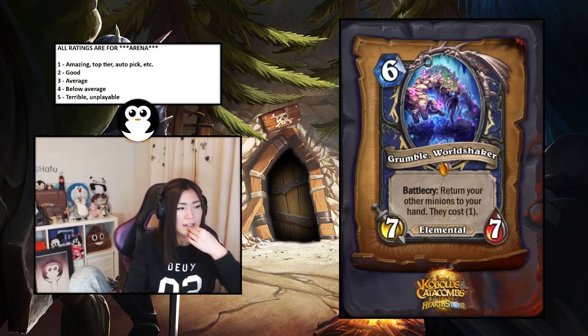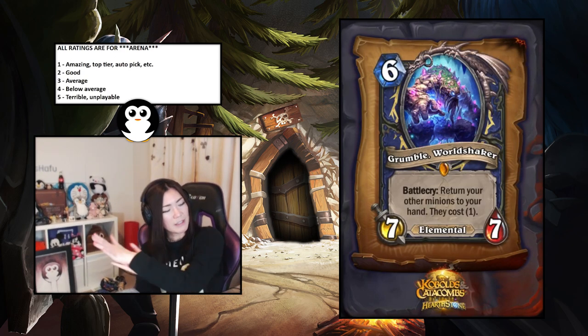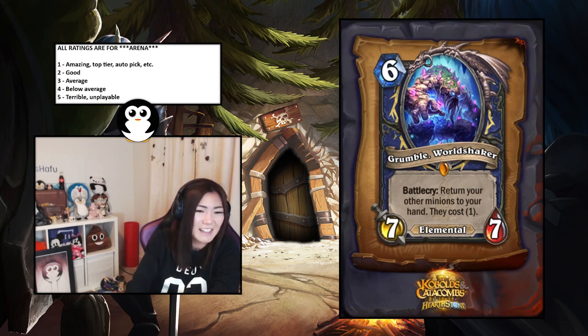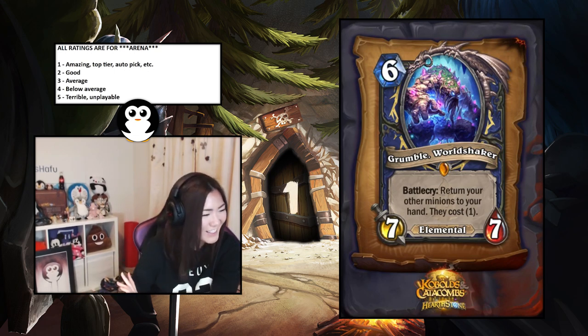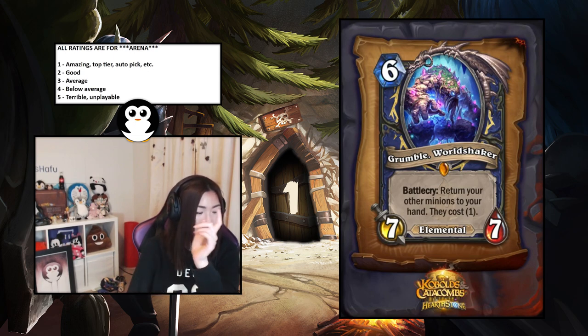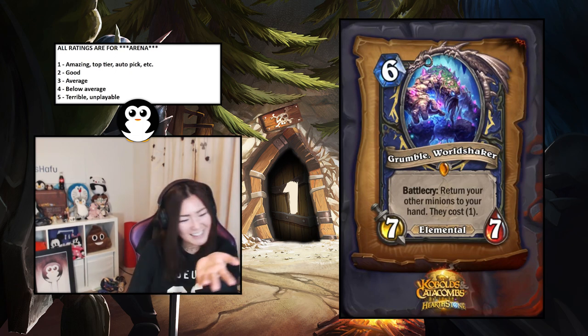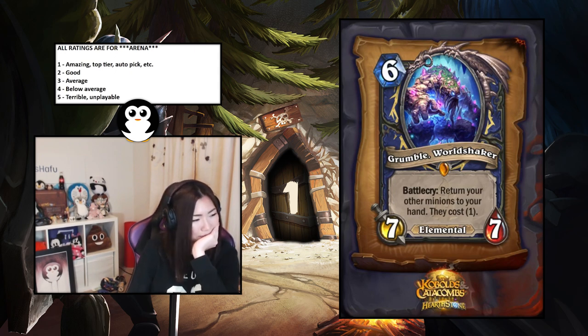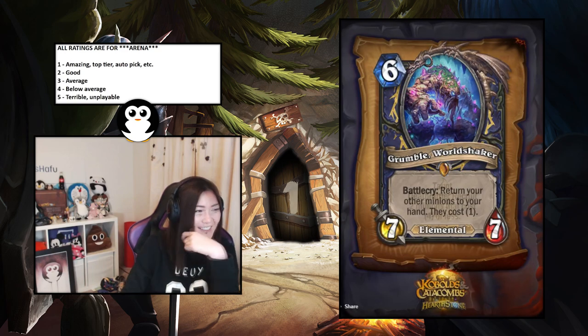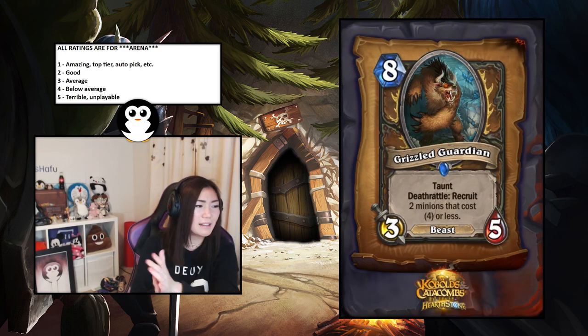Grumble, Worldshaker — six-mana seven-seven, battlecry: return your other minions to your hand and they cost one. This is insane. It's a one for me. You can play all your battlecry minions again and they cost one — with elemental synergy, with Evolve, it's just insane. One, one, one, one.